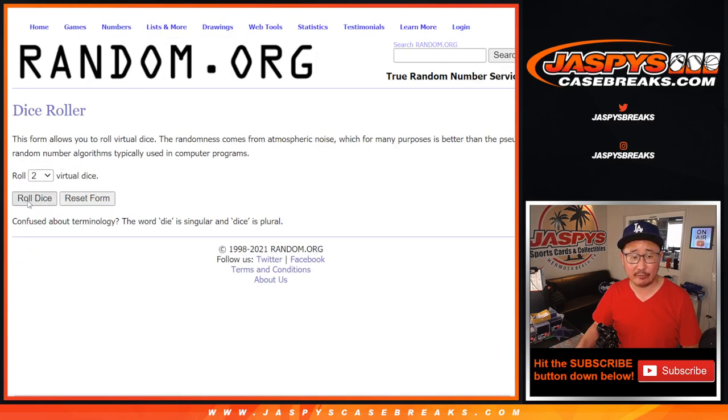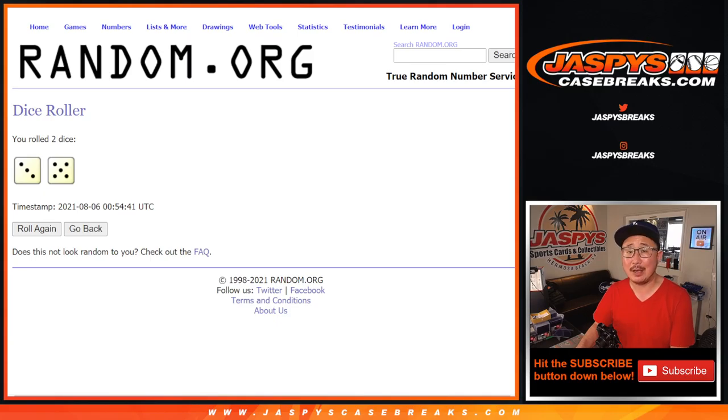We're going to do the break itself first. Let's roll it, randomize it — three and a five, eight times for names and teams.